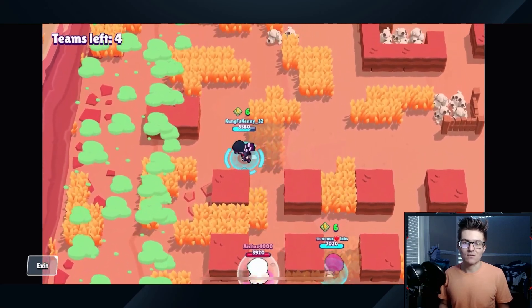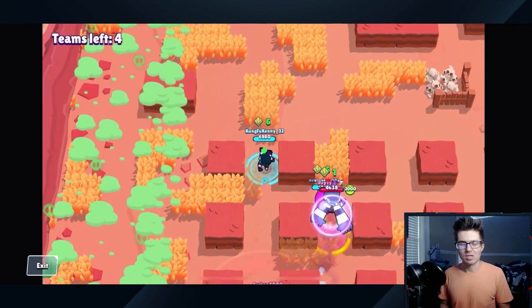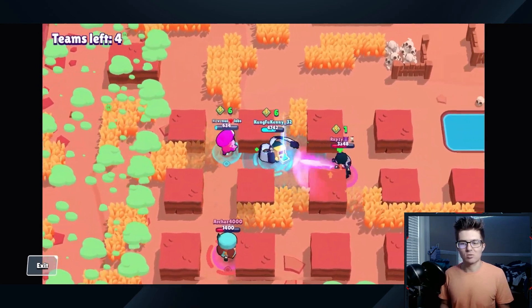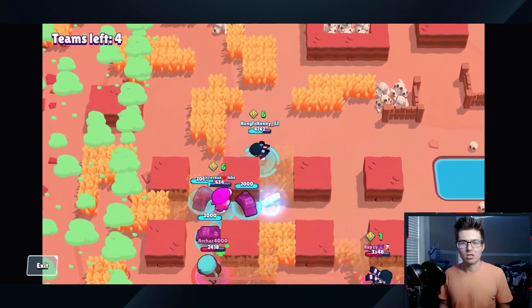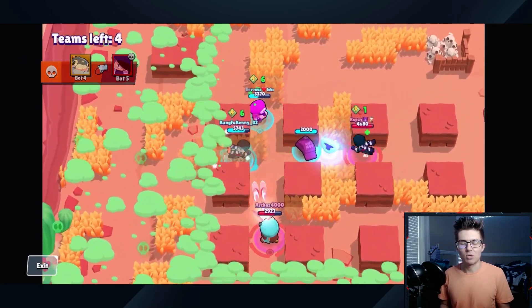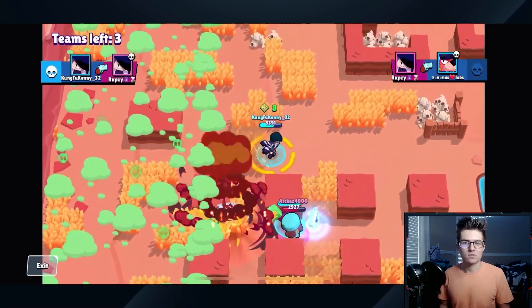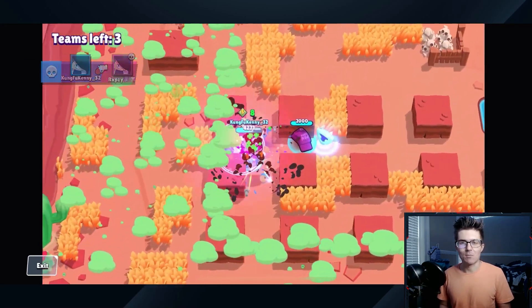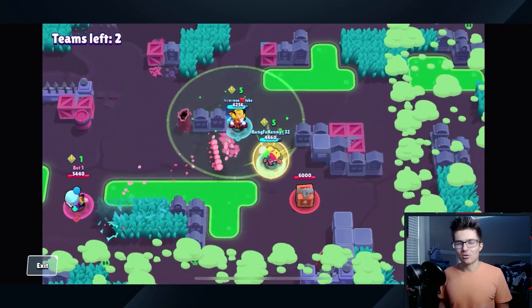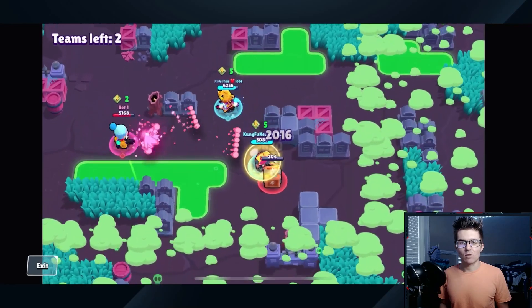If you want to go thrower, you can do that too. If you're a Dynamike fan, this isn't a bad one to pull out — the Dynamike stun is great to use against aggressive brawlers. Sprout is also a safer thrower option here, owning the middle area in general. Gene is a great alternative here too, but overall I think Edgar is going to be great for all the squishy brawlers, and Ruffs is just a good duo mate to power them up.